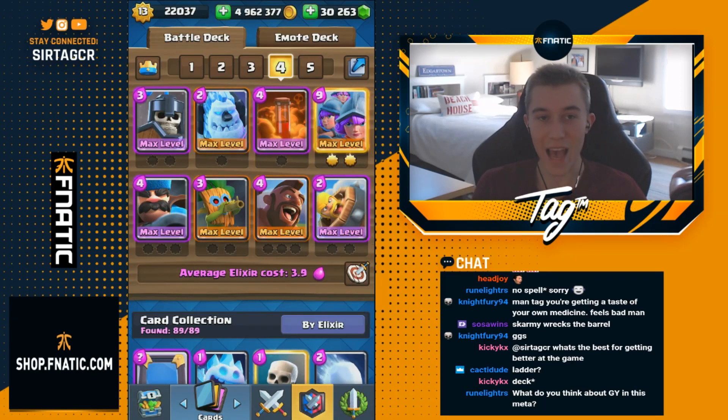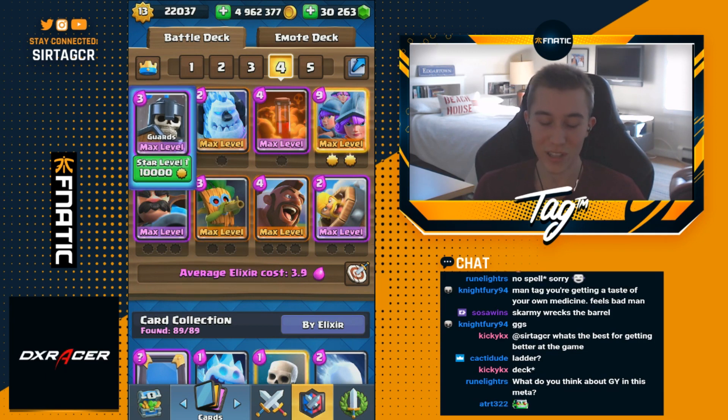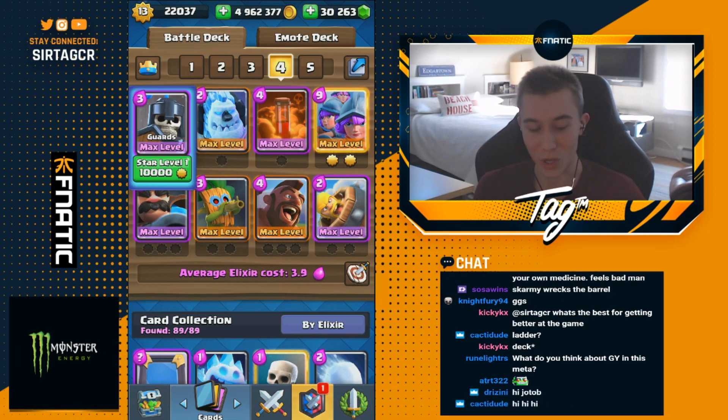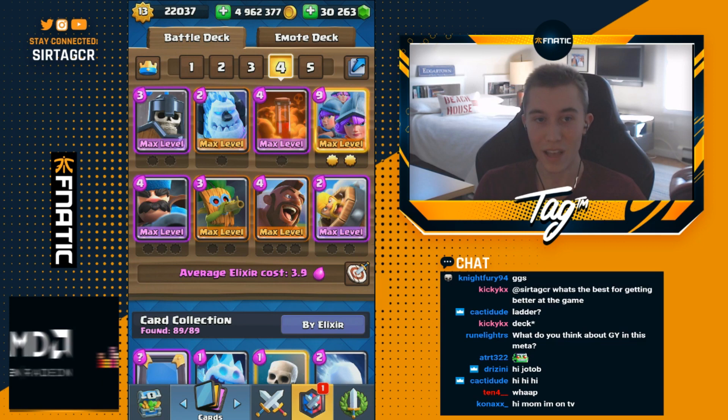Hey, what's up guys, it's jkka tag and today we're back with a different type of three musketeer deck. In this deck you're going to have the dark goblin and the guards. Traditionally in the cycle three musketeer deck you'd have the royal ghost and skeletons, but we ramped it up - we put in guards and also the dark goblin because he got buffed. We have more log bait in this deck and skeletons just weren't log bait. Check out this deck for 12-win grand challenges or hit up the ladder.